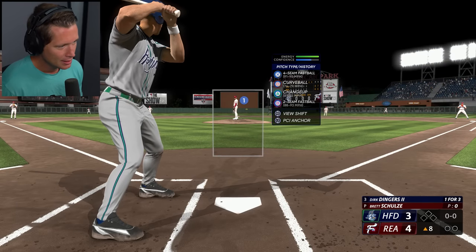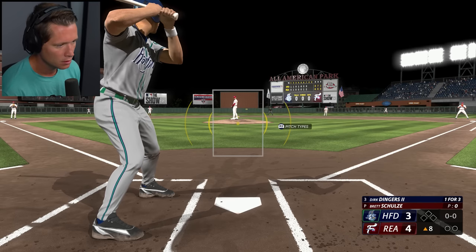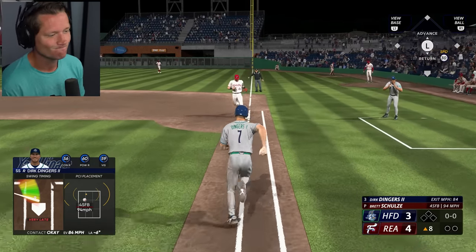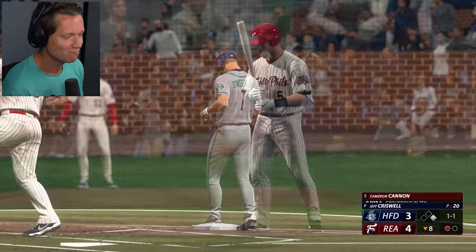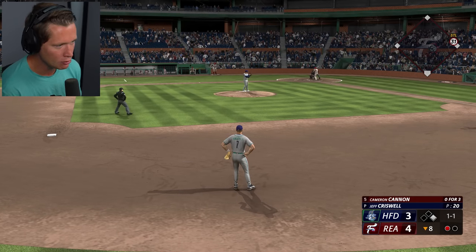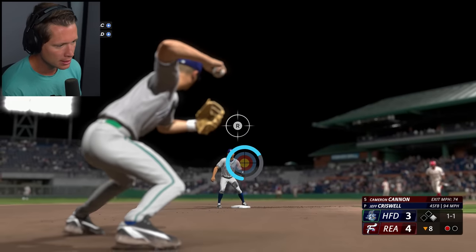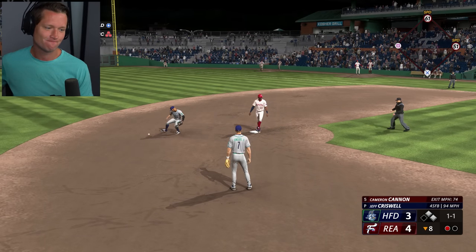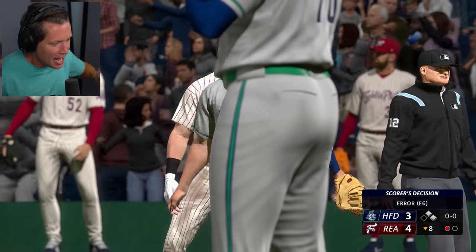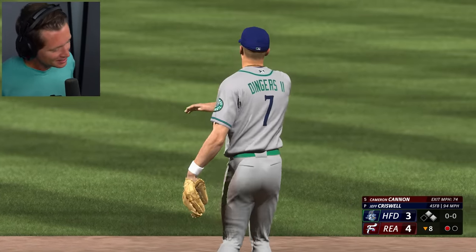All right, top of the eighth here. Game's close. Let's lead things off — we've got a four-seam, curve, changeup, two-seam. Fresh pitcher. Just not our day. One for four — it's not terrible but I want something more than that. We've got two more defensive plays here, going to be looking for a double play. Straight to us. That's an error on us, my bad — it kind of stuck. I was holding down and it wasn't going down, and then it went down way too much.